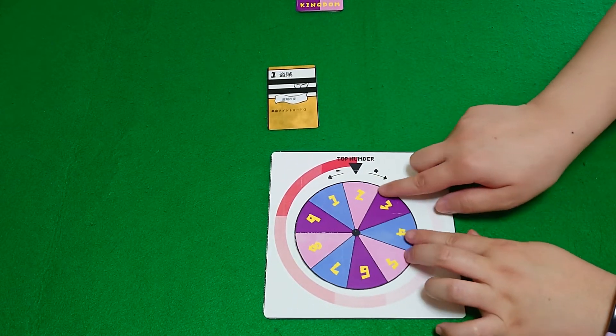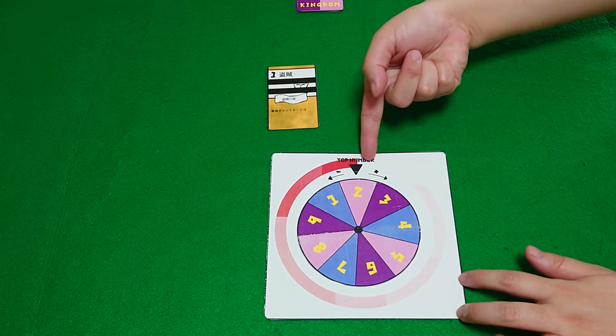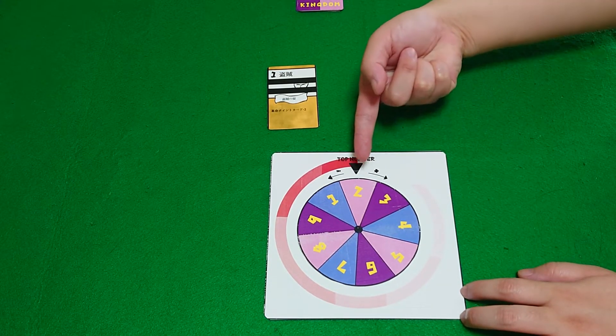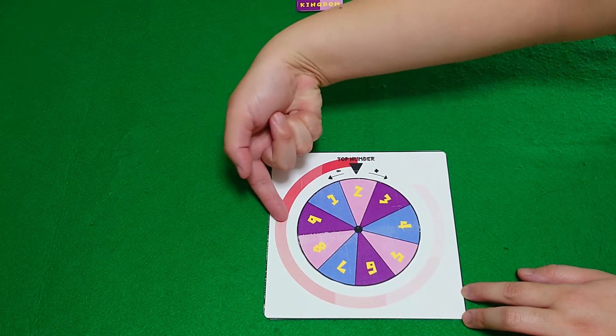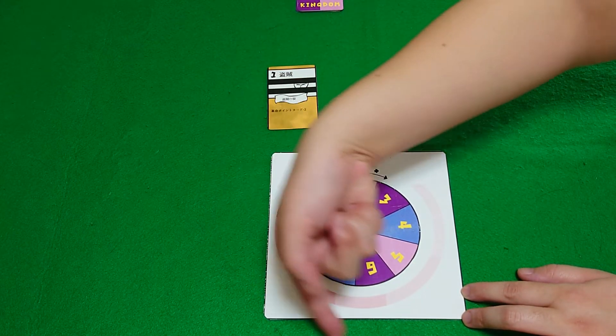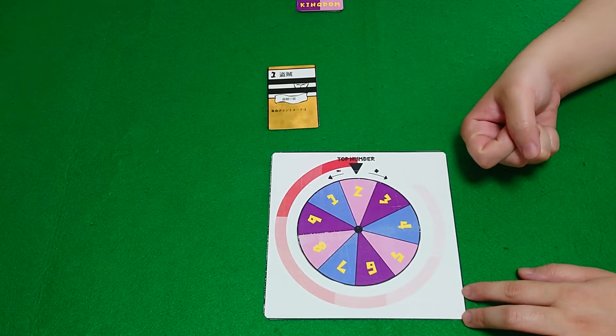For example, one and two — as you can see now, two has become the top number. What this means is two is the strongest number, one is next strongest, three is next, nine is next strongest, and so on around. Three is the weakest card right now.